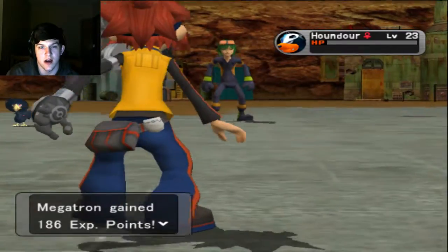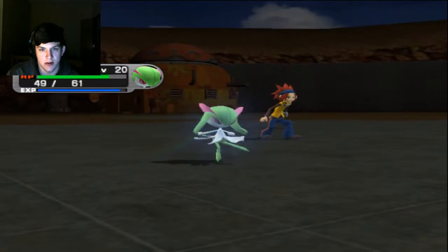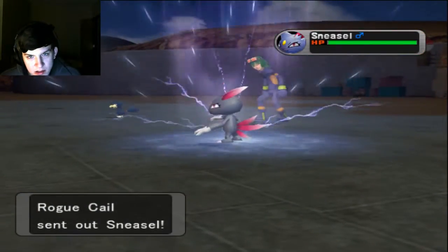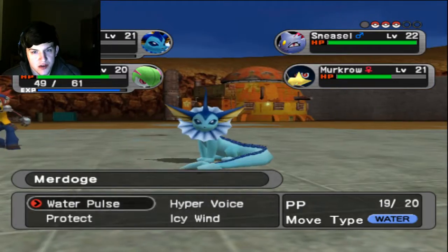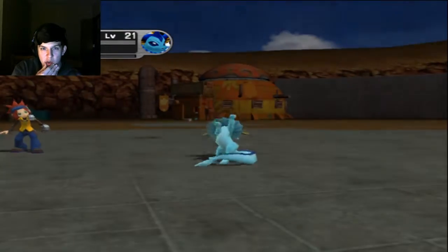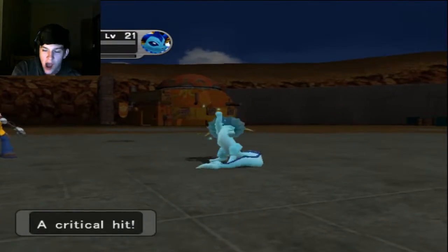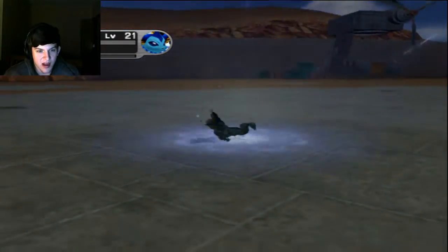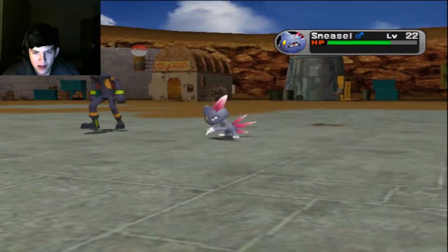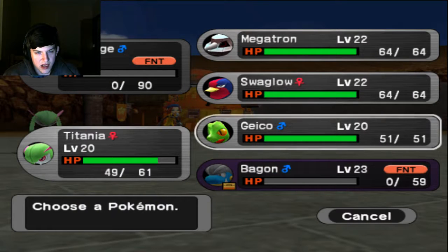Hopefully he has another dark type so we can really get a lot out of this Dazzling Gleam. Sneasel comes out. Dazzling Gleam does nothing to it - that minus one Special Attack really hurts. I'm going to Hyper Voice and Dazzling Gleam to hit everybody. He keeps doubling into the same slot - why is that slot so deadly to him? This game is harder than I expected it to be, honestly.